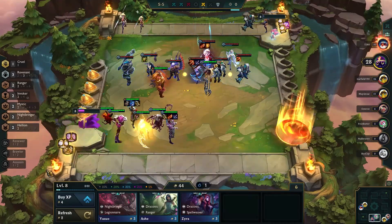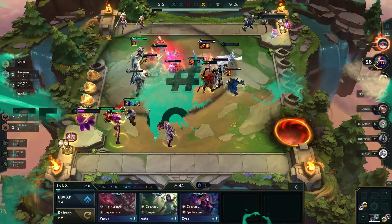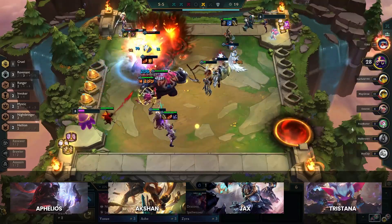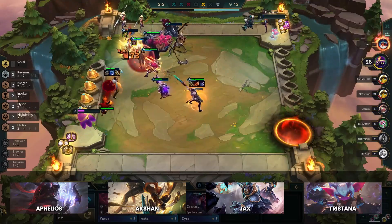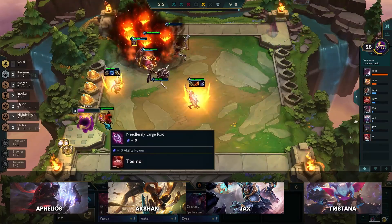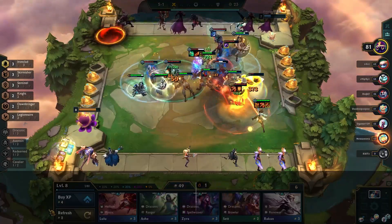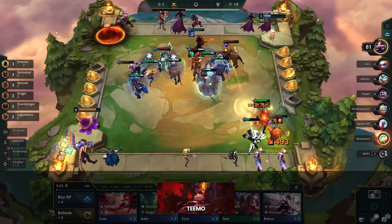Our next tip coming in at number 8 is to use Teemo as a counter to AD comps. The mid-set for set 5 has leaned heavily towards AD compositions — whether that's Aphelios, Akshan, Jax, Tristana, or any other AD champion, they are far more prevalent than most AP carries. As such, knowing how to properly counter and play against those types of boards will help you squeak out an extra round win here or there. Commonly, this is done with Ironclad and other armor-heavy frontlines like Rel with Redeemed. While effective, one of the best counters is actually Teemo.